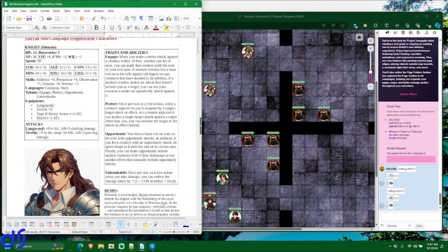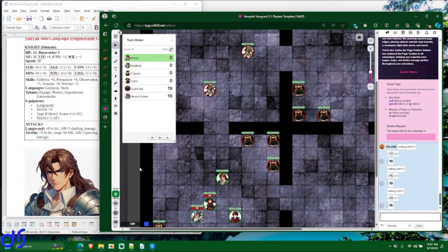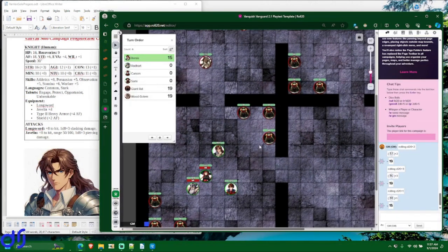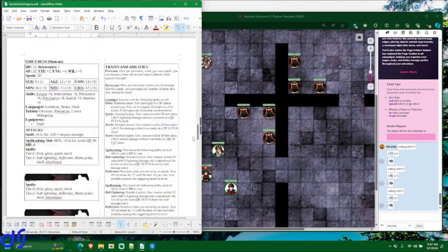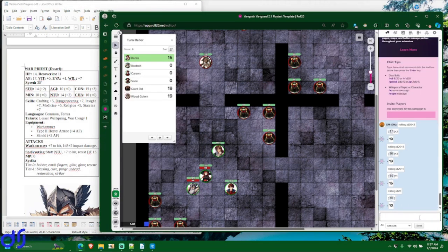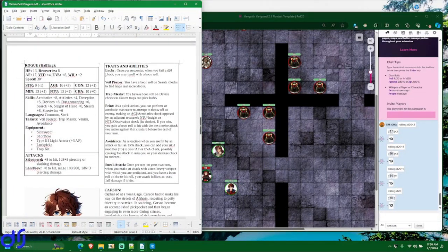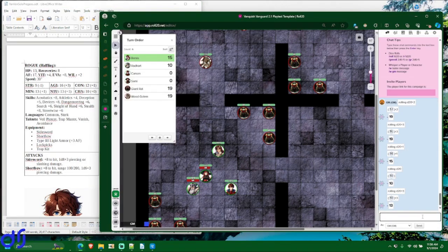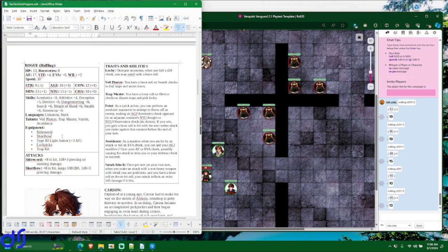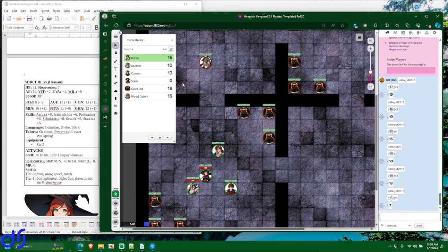You use your agility modifier — the number in parentheses. That's plus one for Remis, who gets a 15 — very respectable but not beating the enemies' 19. Radheart has plus zero and gets a 10. Carson has a plus three and gets a 13. Sammy has a plus one and gets a seven, so she'll be going last. The enemies have initiative — they go first. Unfortunately for our characters, but that does happen sometimes.